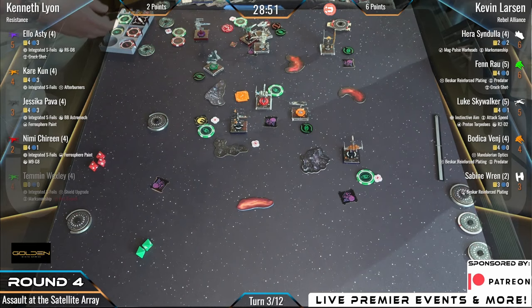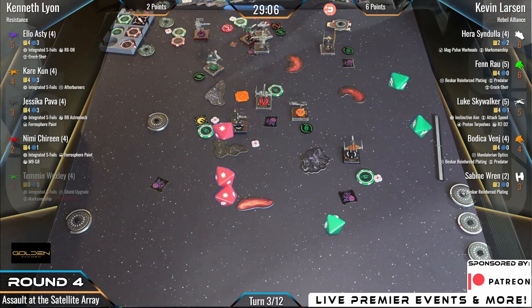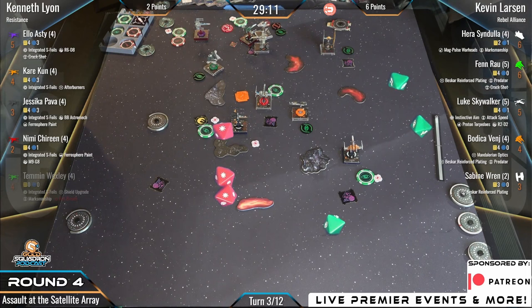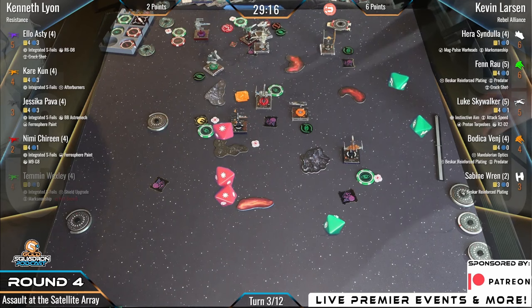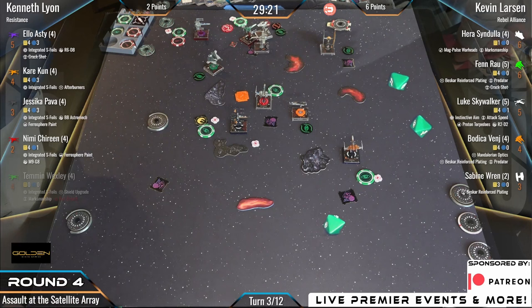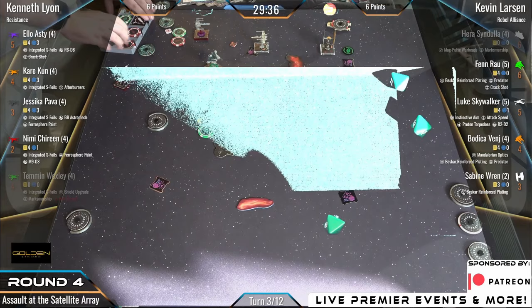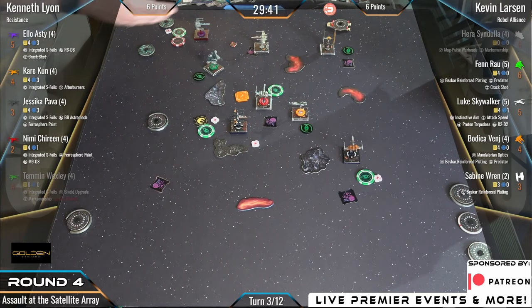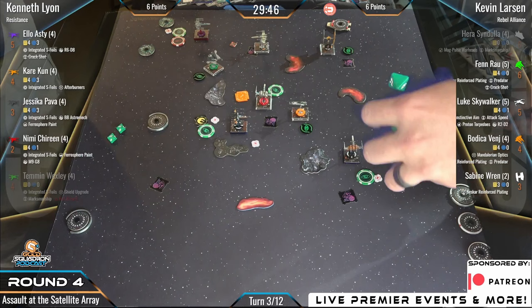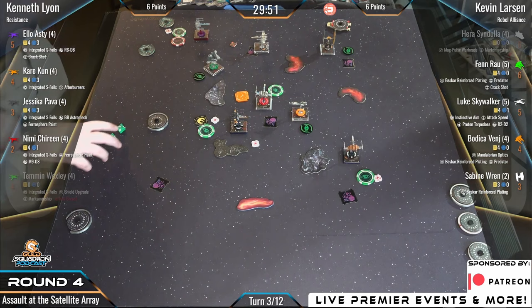R6-D8 only needed one re-roll — three hits coming into Hera. She is gone. We're dealing with some sunlight coming through the door, which keeps moving and reflecting off the metal, causing glare on the dice. It's not the sun directly — it's the reflection off the door that keeps swinging slightly.